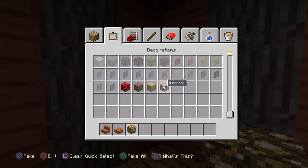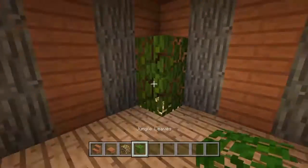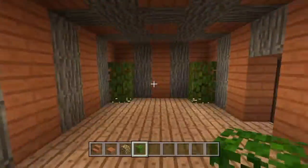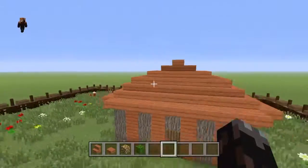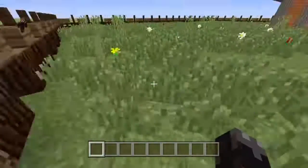Now the house exterior is done. For the interior, get some glowstone and some leaves. Put glowstone at the bottom and then leaves on top to make it look like little plants. You can do whatever you want with the inside — I didn't really know what to do so I just left it like that.